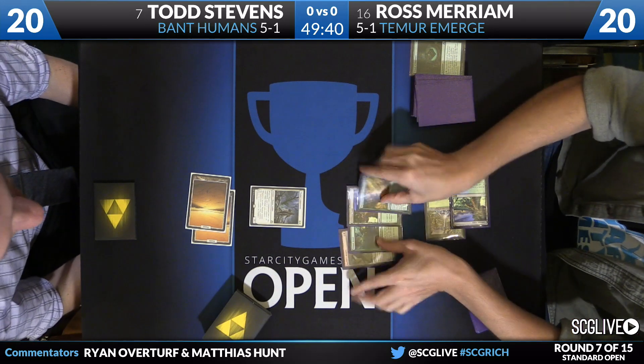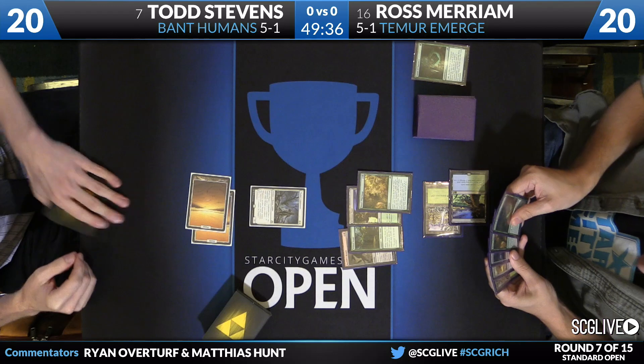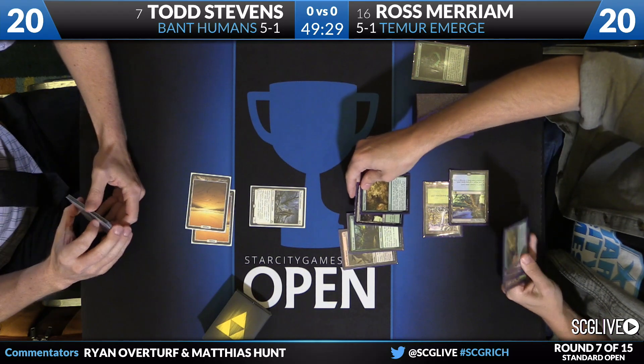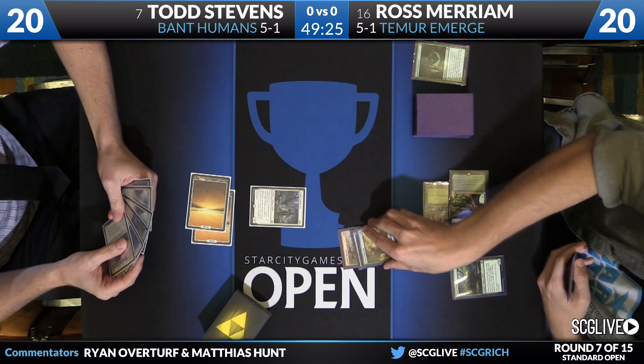Thalia's Lieutenant from Todd — he'll presumably build that up later on. For Ross, he reveals four: Primal Druid, Yavimaya Coast, Nissa's Pilgrimage, and Kozilek's Return. So no matter what he picks, he's going to have four card types in his graveyard. Maybe more importantly, he has Kozilek's Return in his yard.